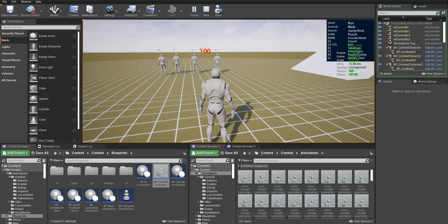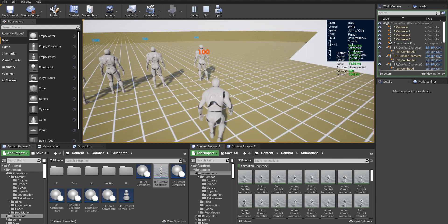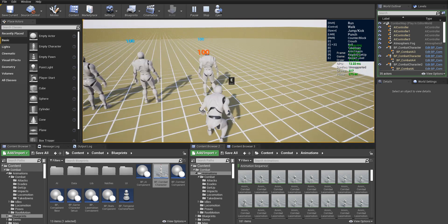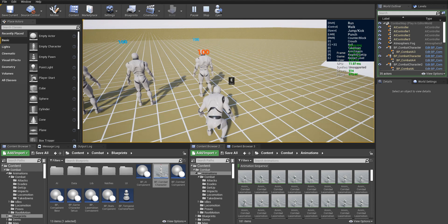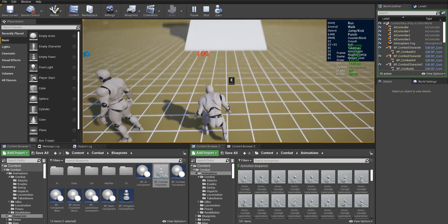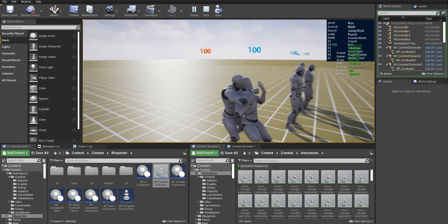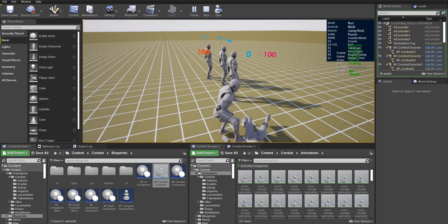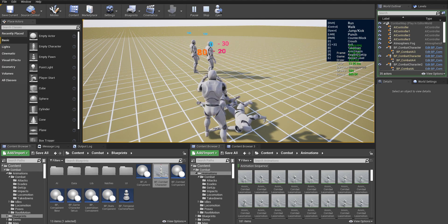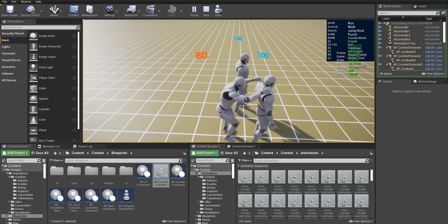I first did the locomotion, and only then did the combat itself. Let's focus on our combat possibilities. We can start combat by taking down our first opponent. You can take him down from backwards while crouching, and this takedown will work even if you are looking in a different direction. This system has two takedowns like that.